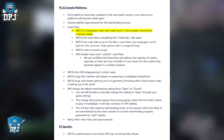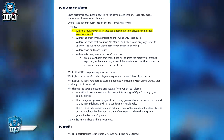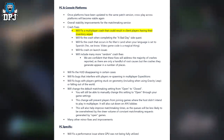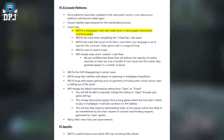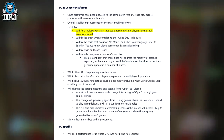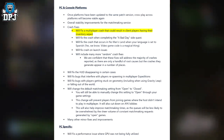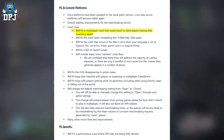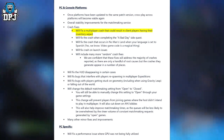They'll fix the HUD disappearing in certain areas, fix bugs interfering with players respawning in multiplayer expeditions, and fix bugs with players getting stuck on geometry including when using the gravity leap or falling out of the world. They'll also change the default matchmaking setting from open to closed — you can still manually change it to open through your game settings. This will prevent players from joining games when the host didn't intend to be multiplayer, cut down on AFK lobbies, and improve matchmaking times as queues will be less overwhelmed by constant matchmaking requests.